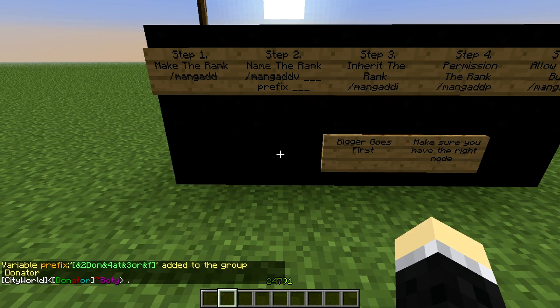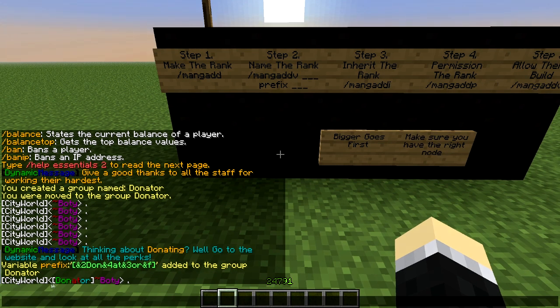So we're done with that. And this is what it looks like — 'Donator'. Colorful, prefixed, with the name. And if you want to add a suffix, which I don't think many people do — this also works for suffixes. You do manjadd donator suffix.